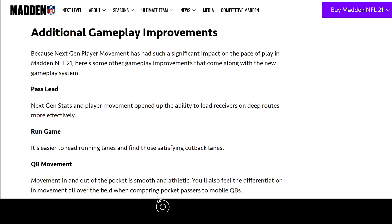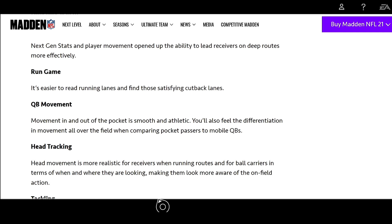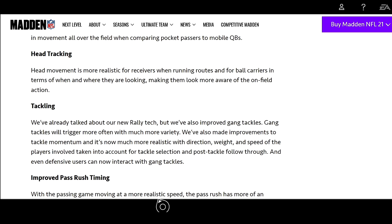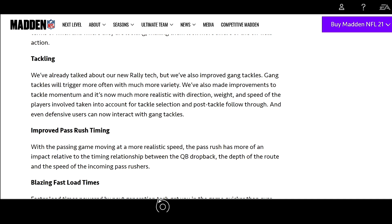Additional gameplay improvements: next gen stats and player movement opened up the ability to lead receivers on deep routes more effectively. In the run game, it's easier to read running lanes and find satisfying cutback lanes. Movement in and out of the pocket is smoother and more athletic, and you'll feel the differentiation between pocket passers and mobile QBs. Head tracking is more realistic for receivers running routes and for ball carriers in terms of where they're looking, making them appear more aware of the on-field action.